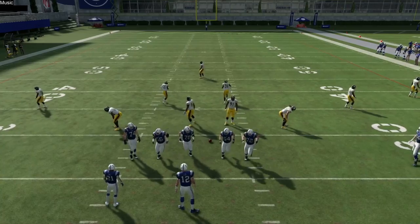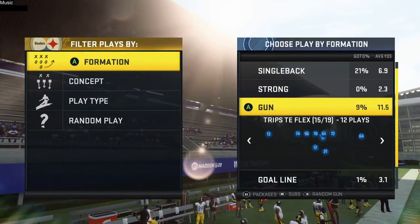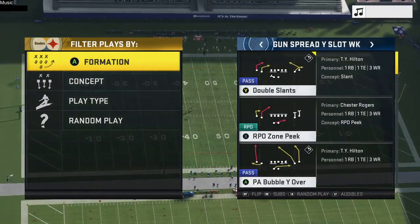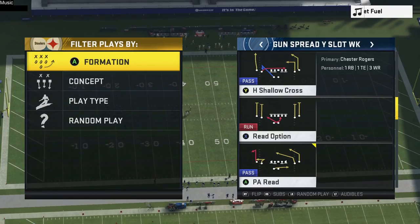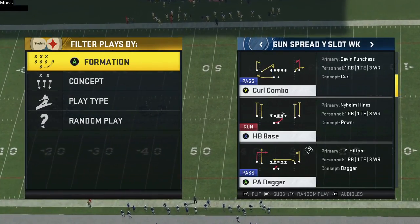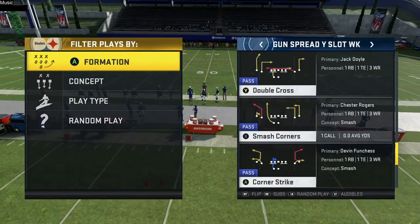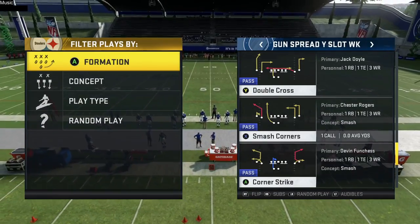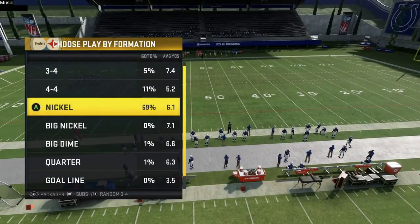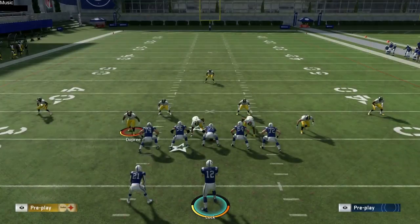Let's hop into another look from this formation. It's the Gun Spread Wide Slot Weak formation. We've already covered Smash Corners — now let's take a look at Corner Strike. I just love this setup from Corner Strike. You guys may have seen it before, but it works amazingly well. You guys can run it from the left or from the right.